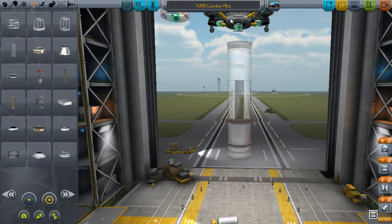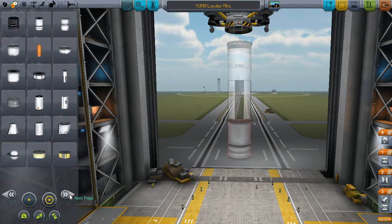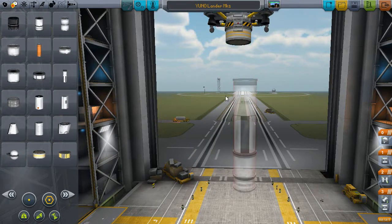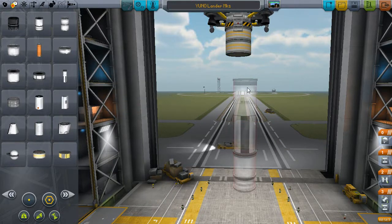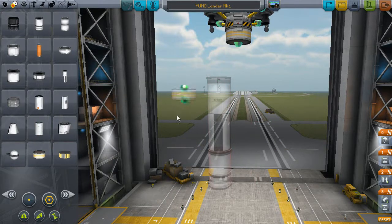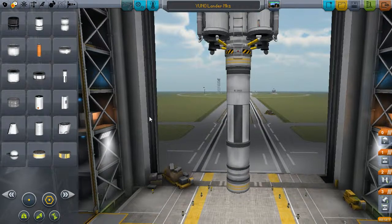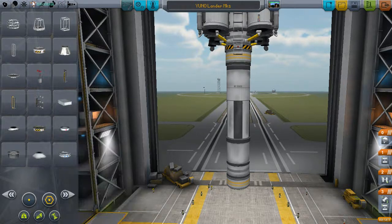We'll add RCS as well. As I found out, once you have a big ship in orbit in outer space, turning it is one hell of a bitch. So we're gonna have to put RCS on this stage, unfortunately. It's gonna make it even heavier, unfortunately — we just have to deal with that.